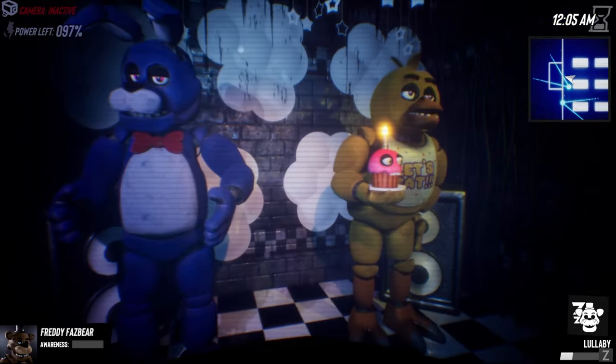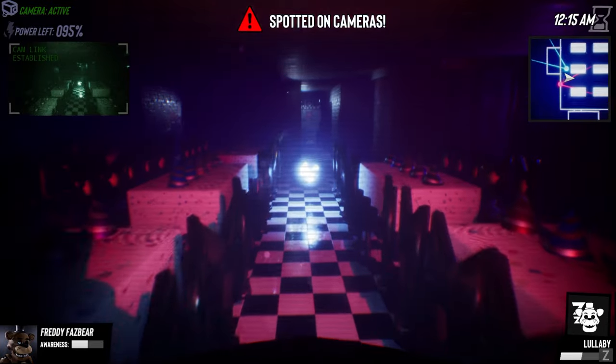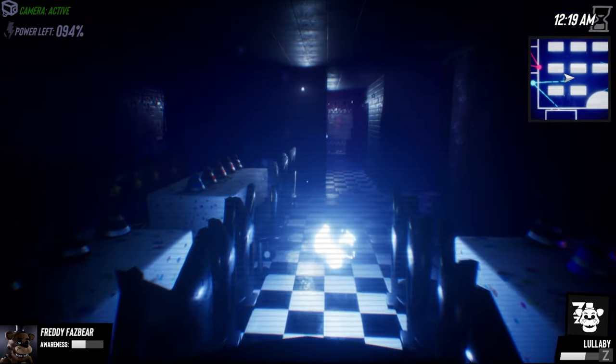Look, it's Bonnie. There's Chica. We got an ability called Lullaby — I wonder what that is. So we can walk around. Oh, we got spotted on the camera. I don't care. I'm Freddy Fazbear. Cameras don't faze me.